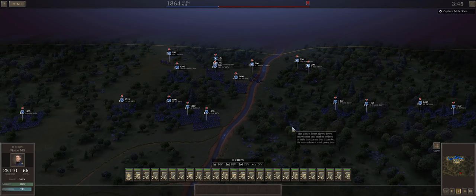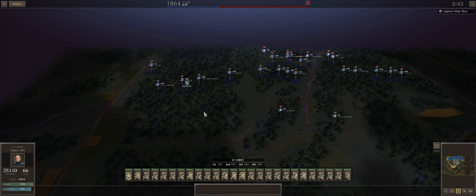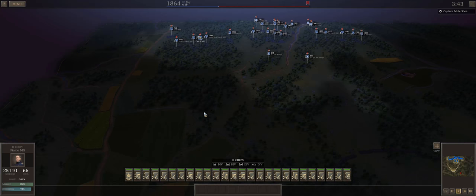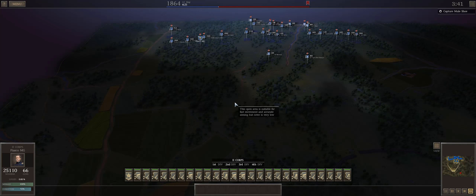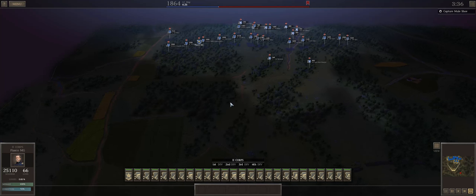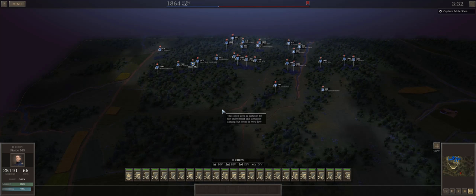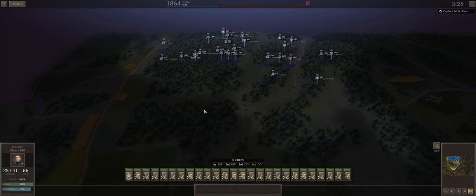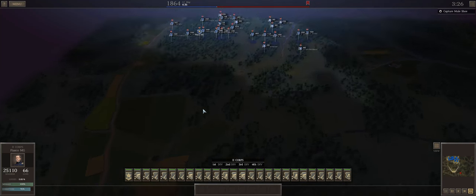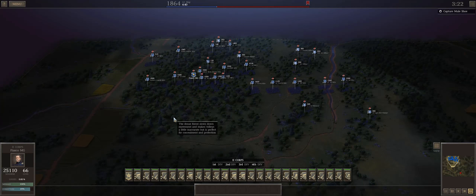Once second corps gets committed to the fight, things fall apart for the Confederates pretty quickly. I've also dropped the light division out of second corps for this battle, predominantly because this battlefield doesn't really encourage the use of cavalry, especially in that massive brute-squad style I tend to use it. However, I've brought in loner artillery from fourth corps — I don't think I brought any from first corps in this battle.